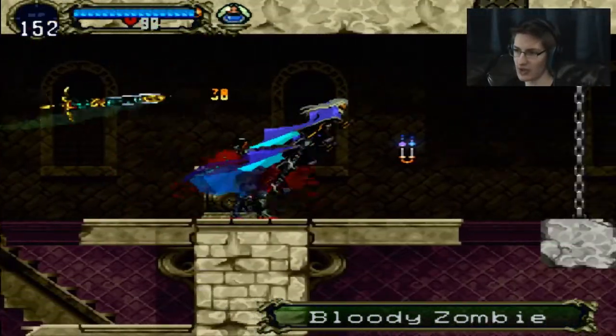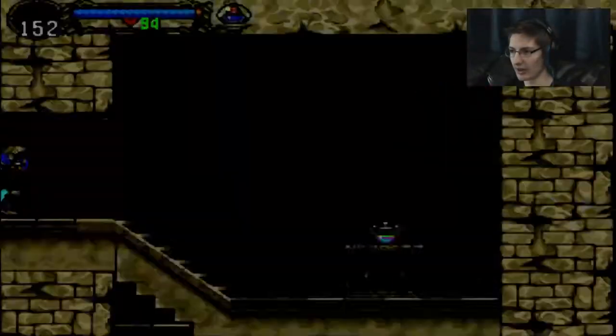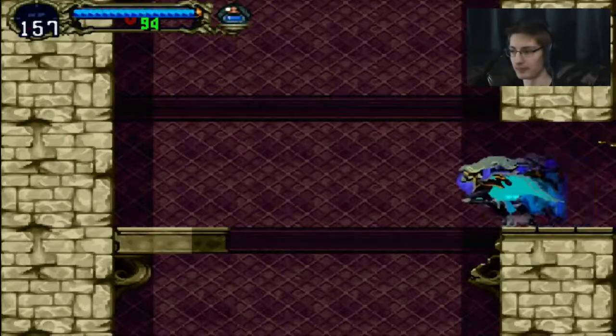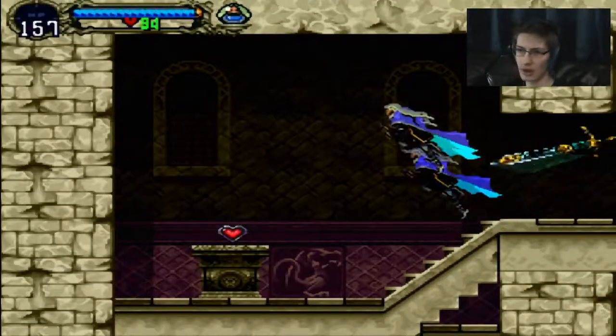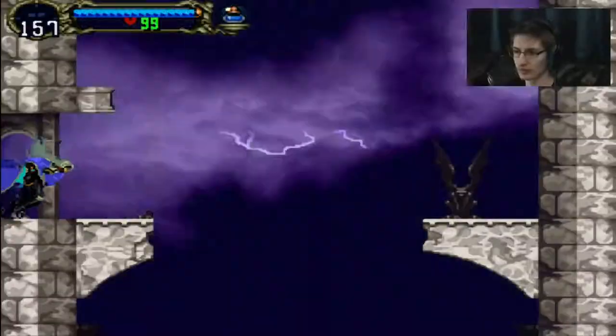The next one we're doing is in here. Right here - boom. What else we got? Back at the very beginning we have that block. And there's also a right upsy-daisy thing right there. And then we will study the map. This is my favorite song in the game.